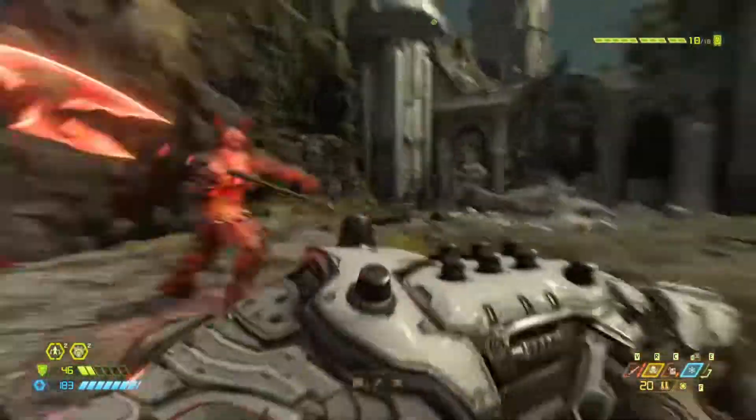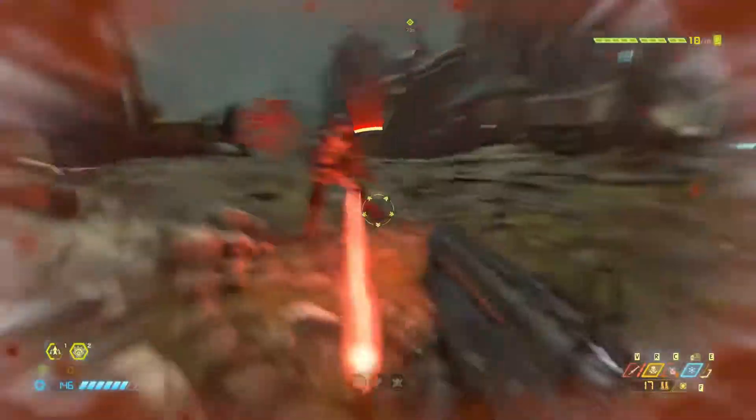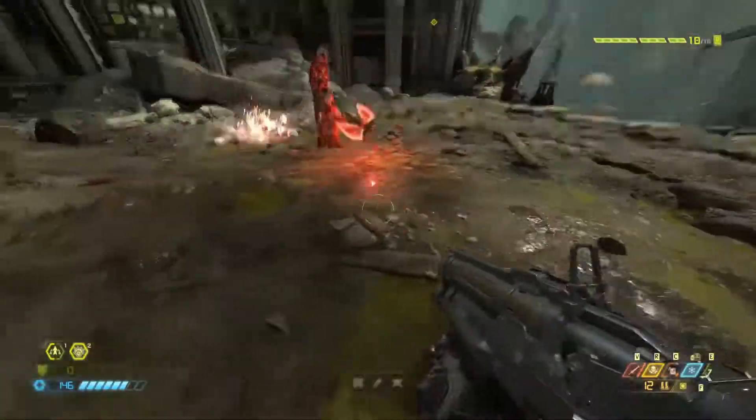But what weapon should you pick, and what if you are not good at aiming? The solution is quite simple really. You just pick the sticky grenade mod on the shotgun and always fire next to the feet of the Marauder. This also helps against his pets.